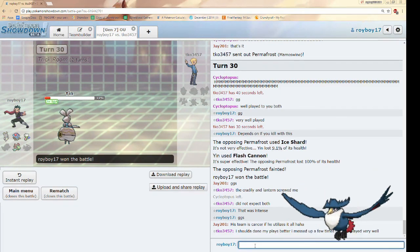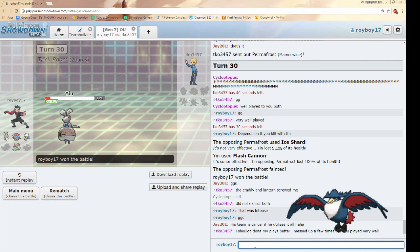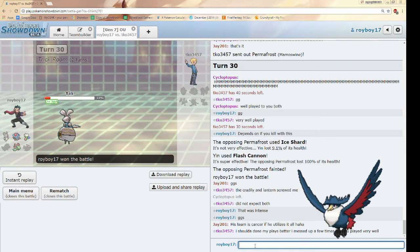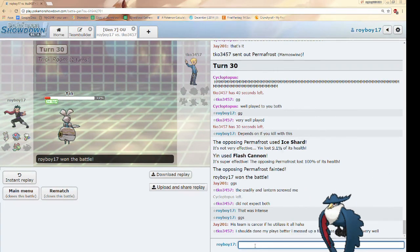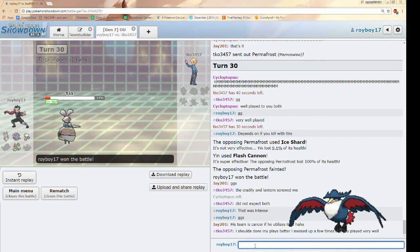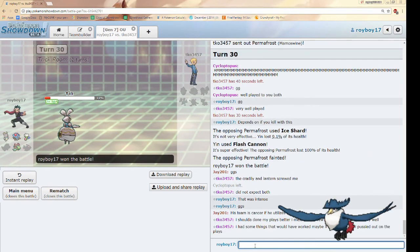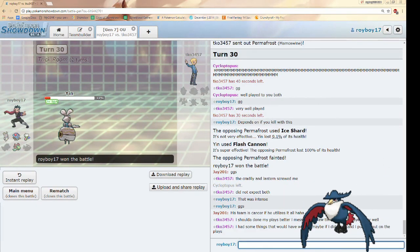Who'd the other kills go to? Magearna is at a kill differential of 16, keeping it in first place. Roserade got one kill with HP Fire on Skarmory. Lanturn got the kill on Gastrodon. And Krookodile got the kill on Arcanine. That solidifies Magearna as the number one, Krookodile staying in the top ten, and Roserade's up there as well — which makes me really happy. That was really well played by TK. Oh, that was super intense. I'll catch you guys later — peace!